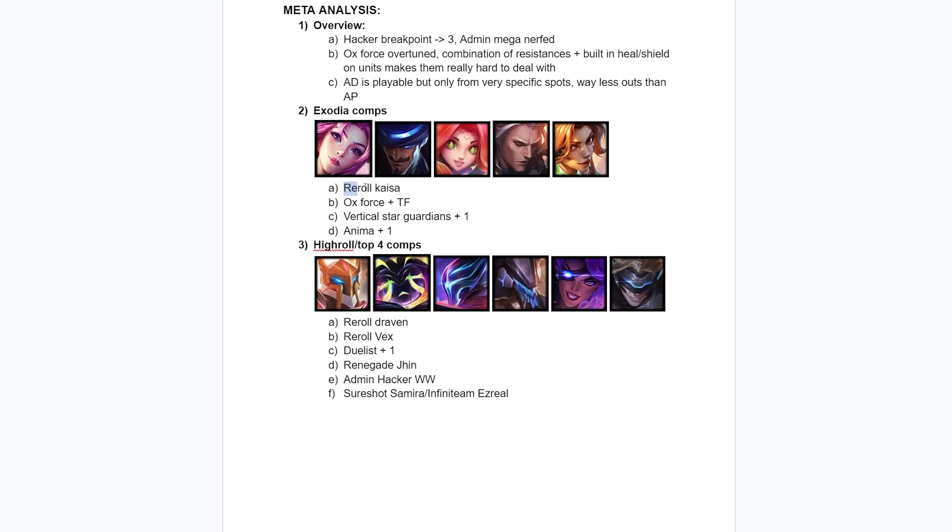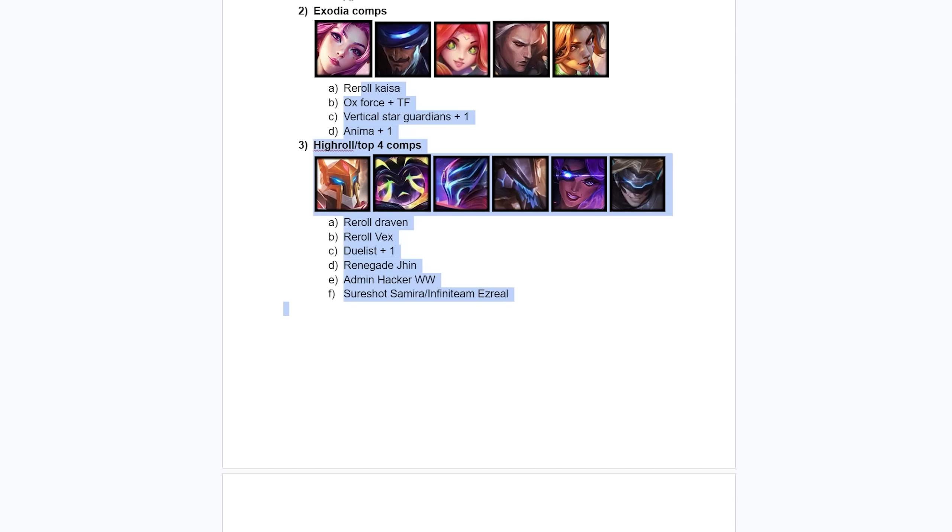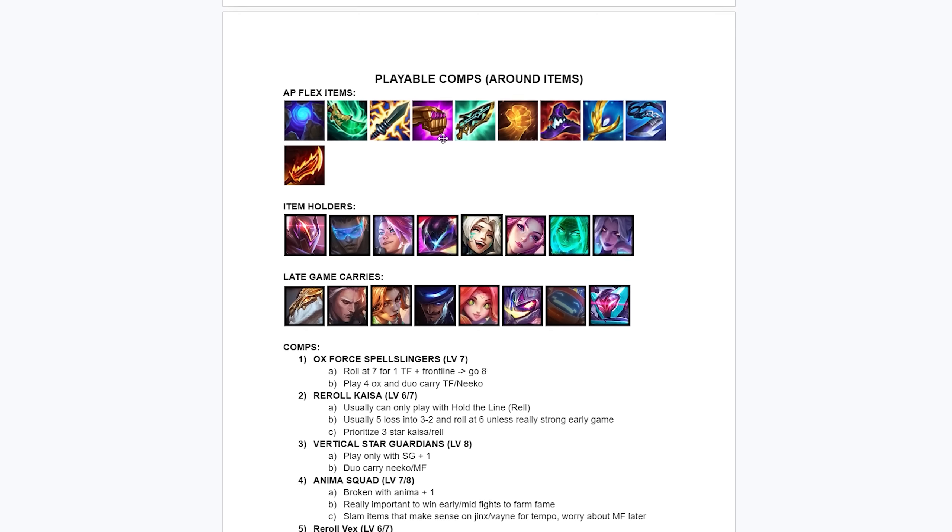There are a few Exodia comps: Reroll Kai'Sa, Oxforce TF slash Niko duo carry, and if you get a Star Guardian plus one, vertical Star Guardian is really good this patch along with Anima Squad plus one. There are a lot of different viable comps as well, however you need to be in a certain spot to play them. Draven is still playable but only from a very specific spot. Reroll Vex is not as good as last patch but still pretty good if you manage to hit 3-star Vex and 3-star Malphite. Renegade Jhin is a high roll comp — you need to hit everything but he can do well. Warwick is playable but way weaker than last patch. Samira you could basically only play from an underground opener or a high roll early game infiniteam opener.